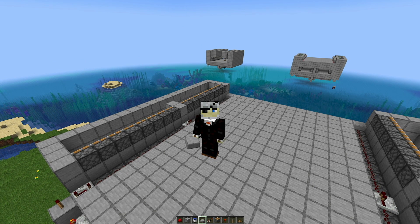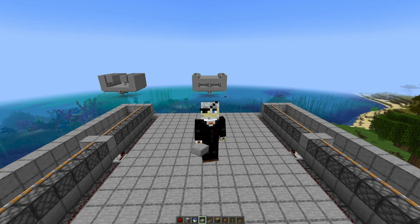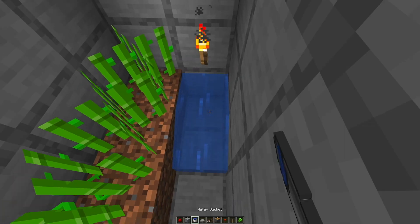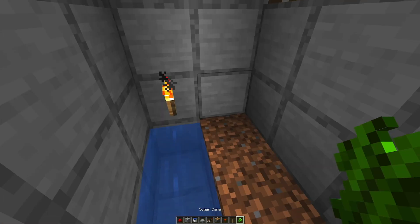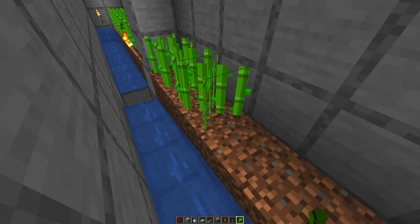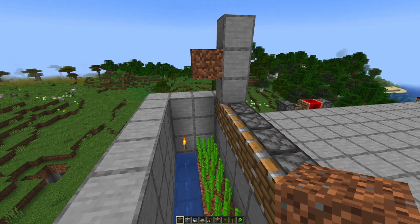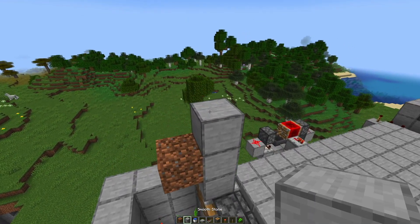I'll build straight up on the sides so it won't affect the spawning rates of the creepers. We place in sugarcane and water in all the chambers. Then we build up three high and make a dirt block there — that's where the next layer will grow.